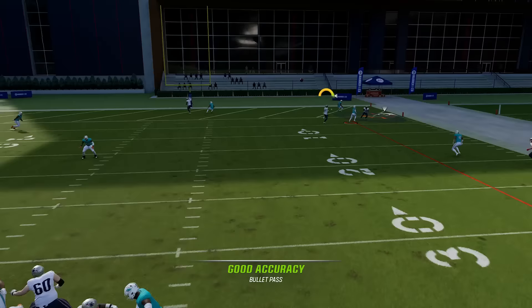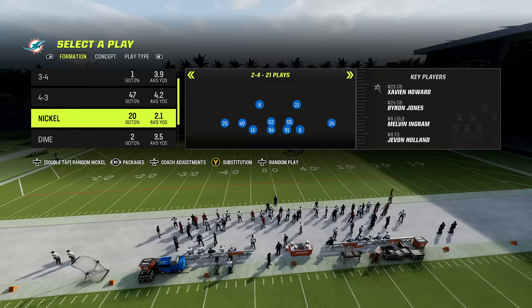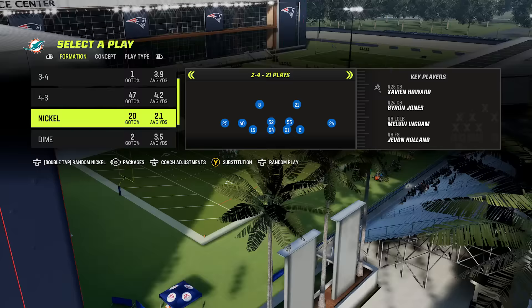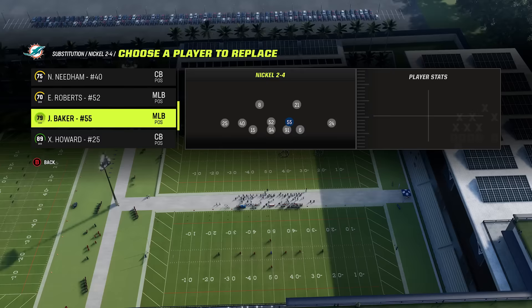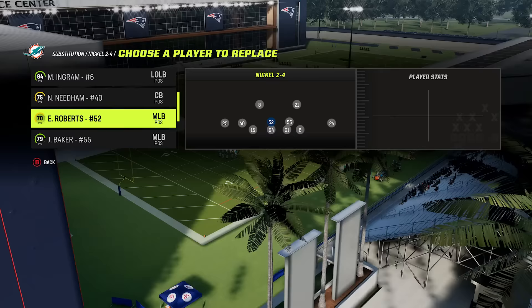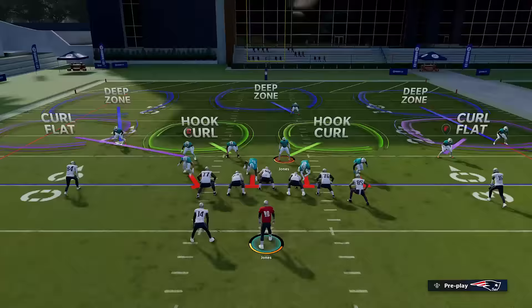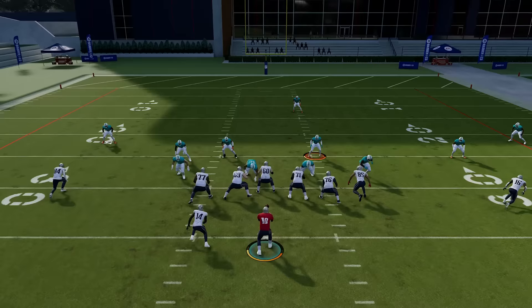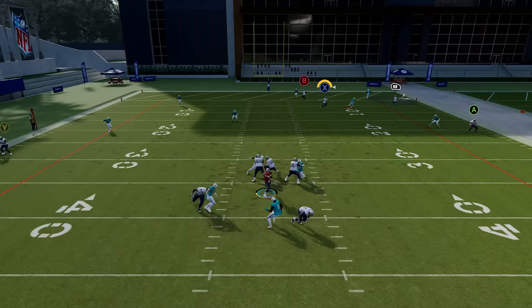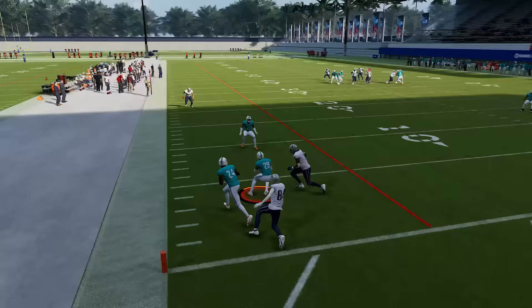Number sixteen: using a safety at linebacker. Safeties are easier to move around and get better animations than linebackers. If you're in a nickel, dime, dollar, or any pass set, press your substitution button — Y for me — and scroll to swap out a linebacker for a faster safety. Take out Jerome Baker and put in Jones, who is faster with better change of direction and can jump higher. That allows you to cover much more ground as your user defender, including jumping up for interceptions that linebackers simply won't do.